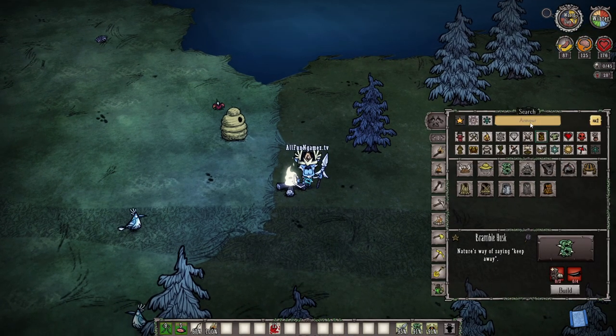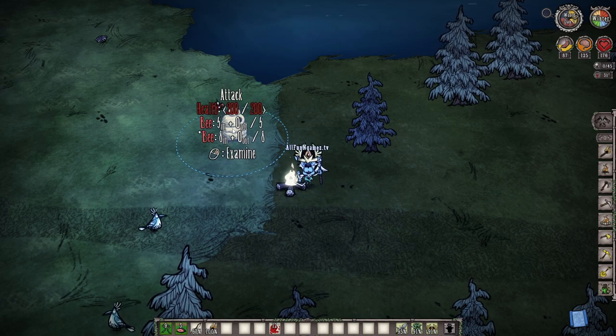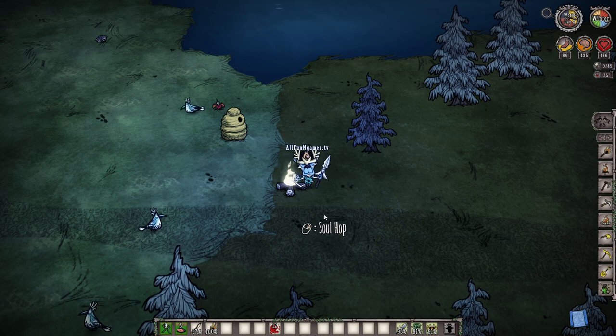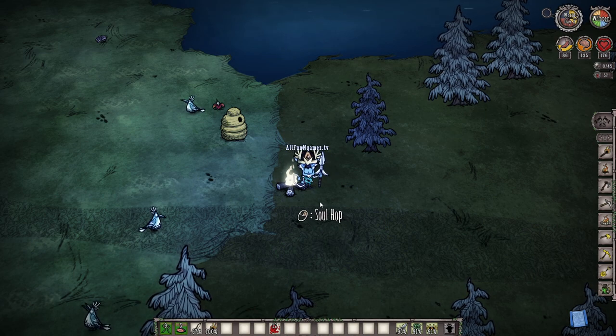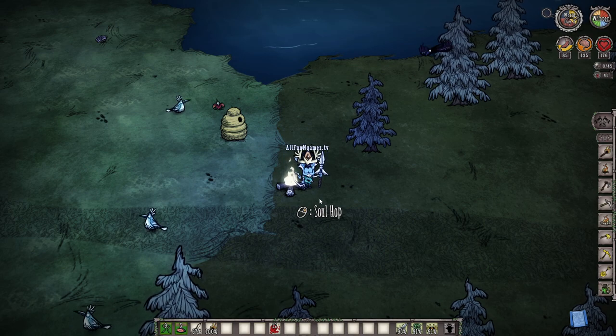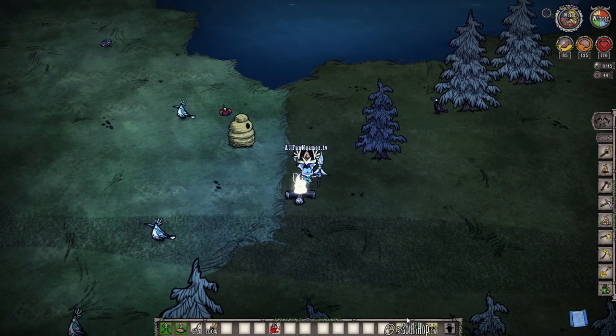Yes, I'm in creative mode, but in this case I'm just going to focus on the easiest method. And if you watch my previous videos about merms and pig houses, where you can actually force them out of their containers, you'll go ahead and watch those videos and they'll showcase the second way of doing this. But let's start with the easiest way, shall we?